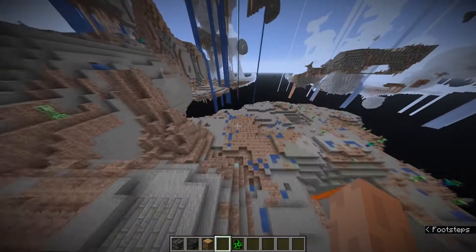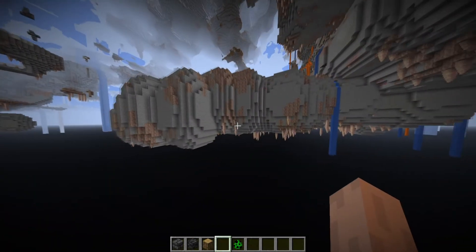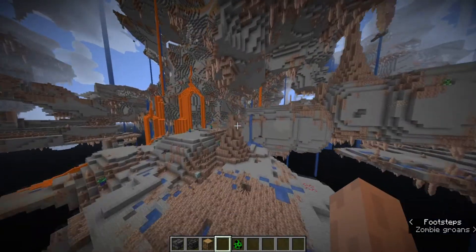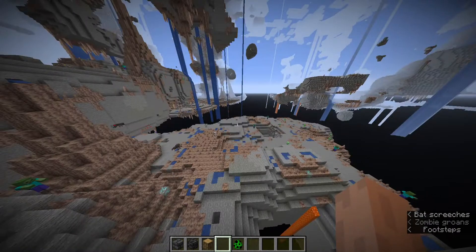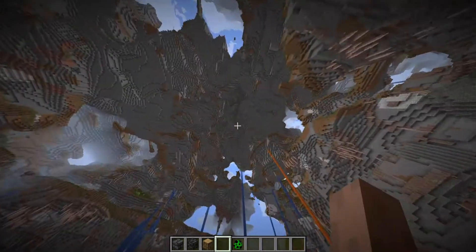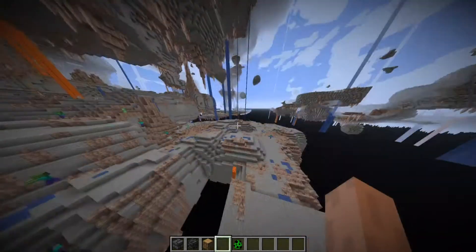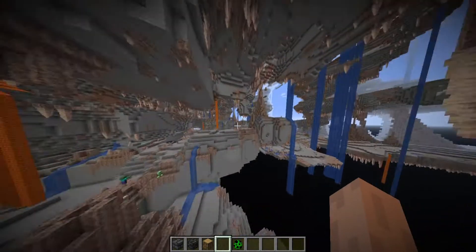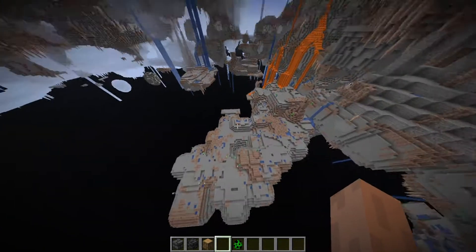They also fixed a bug where cave generation would go all the way to bedrock and leave the bedrock layer exposed — that no longer happens, making it look more natural. Also, when Grimstone was added, they did not have infested Grimstone, meaning you could still find blobs of infested stone in the Grimstone layers, which was very obvious — but that'll be fixed in the future. The beacon beam was extended because the world height is changing. The player sleep percentage game rule was also broken: if you set it to zero, it would not skip the night and would just pop you off the bed. Basically that means one person sleeping could reset the whole night cycle for an entire server, and now that no longer glitches out.